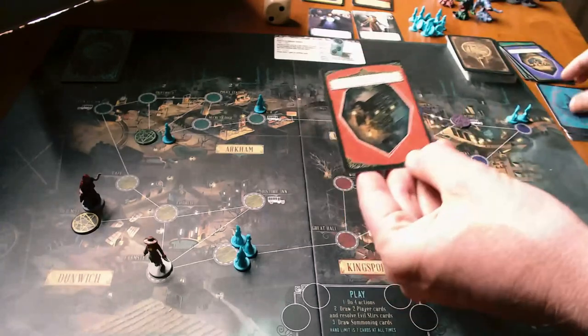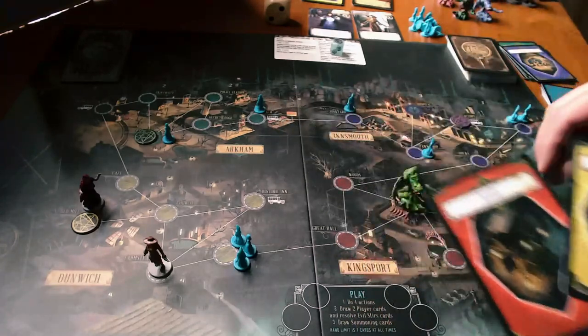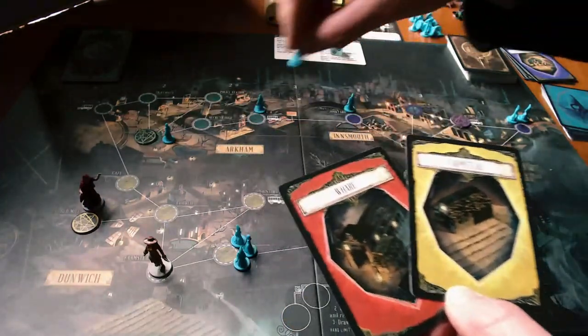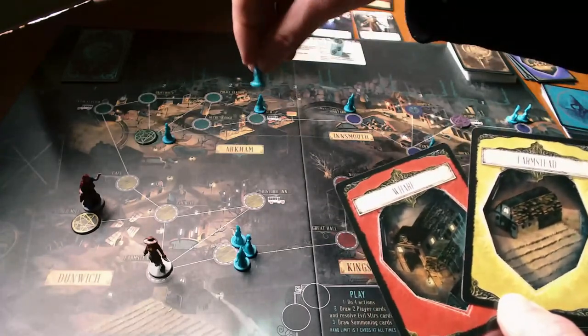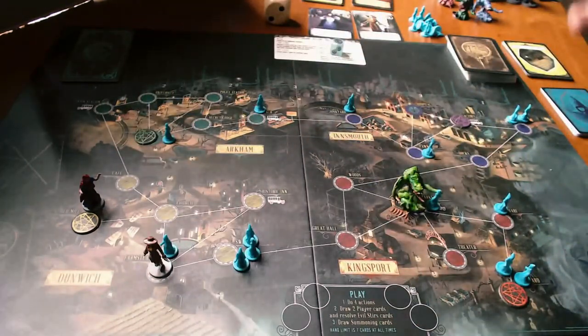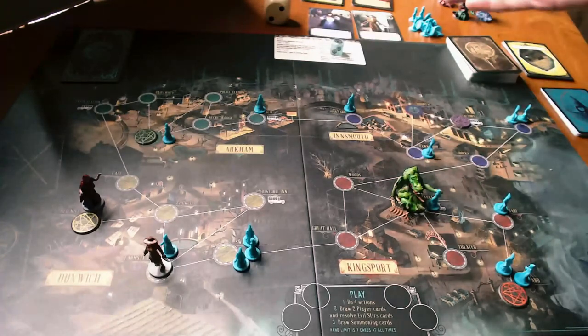We draw two summoning cards: the Wharf and a Farmstead. The Wharf is exactly where that cultist was, so it was smart to spread them out — you really don't want them to cluster, because three in one place and they start summoning elder gods. No Shoggoths have moved. We've got more cultists on the board, which isn't good, but we've gotten a lot of cards. I feel cautiously optimistic about how this is going — it's going a lot better than my previous game. Round two next, thanks for watching.